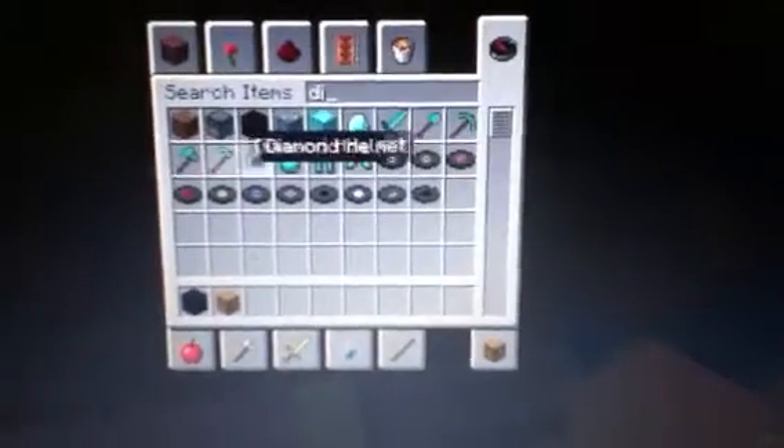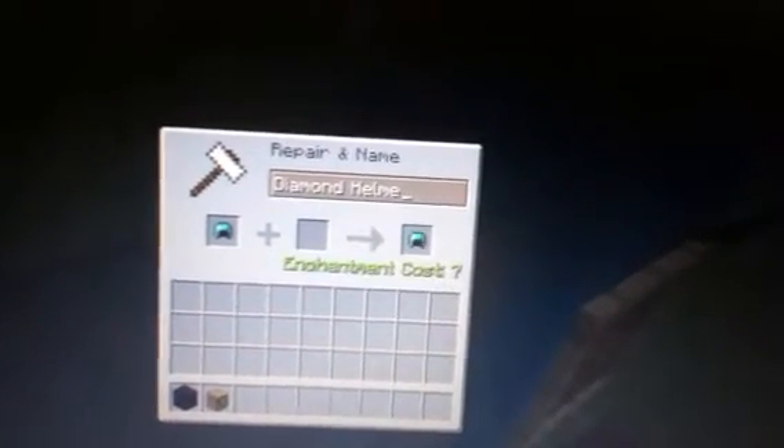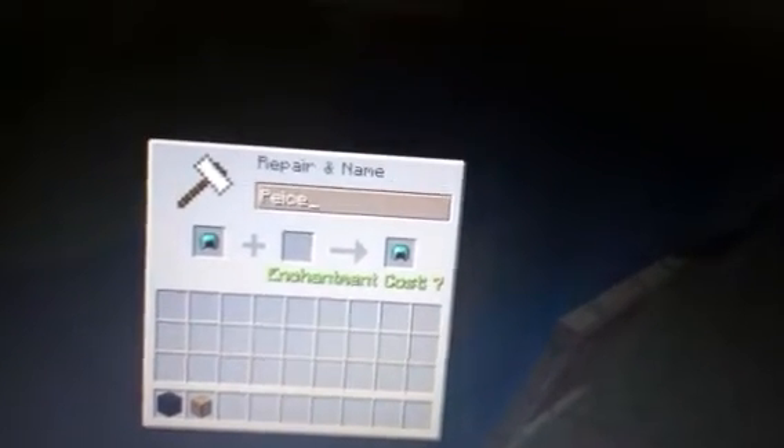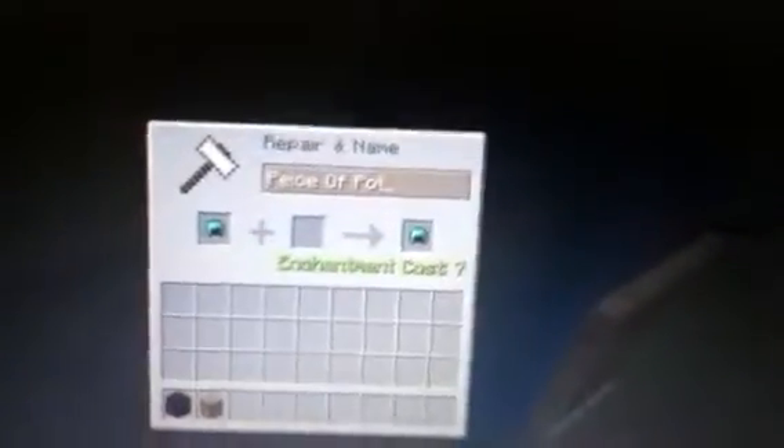These are anvils. They're new blocks along the fences. And this is what it looks like to prepare a name — I'll probably just put a diamond helmet in there and a piece of potato. And then when you're done, you can take it out and it will say 'a piece of potato.' Alright, that was just a quick little joke there.